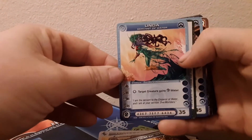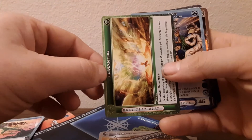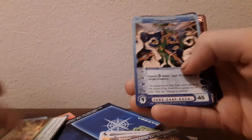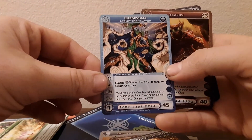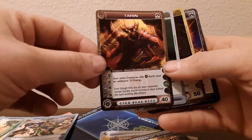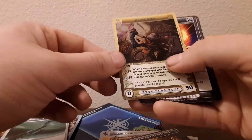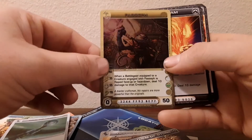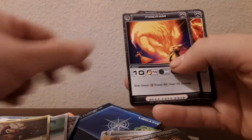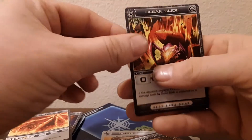We have Unda, El Manteer — it's such a common card — Donmar, Tablet Translator. Super Rare: Taran, Orb of Unda, Fasif, Fire Ram, Sudden Flare, and Clean Slide.